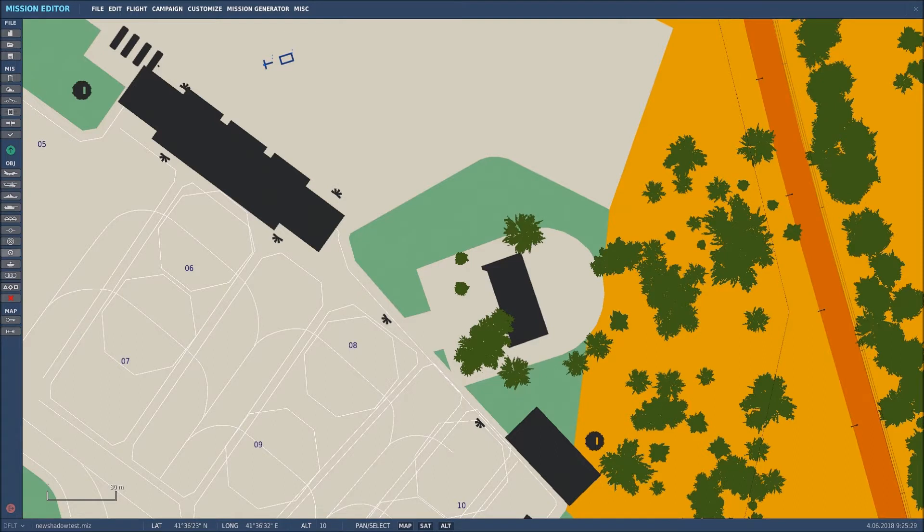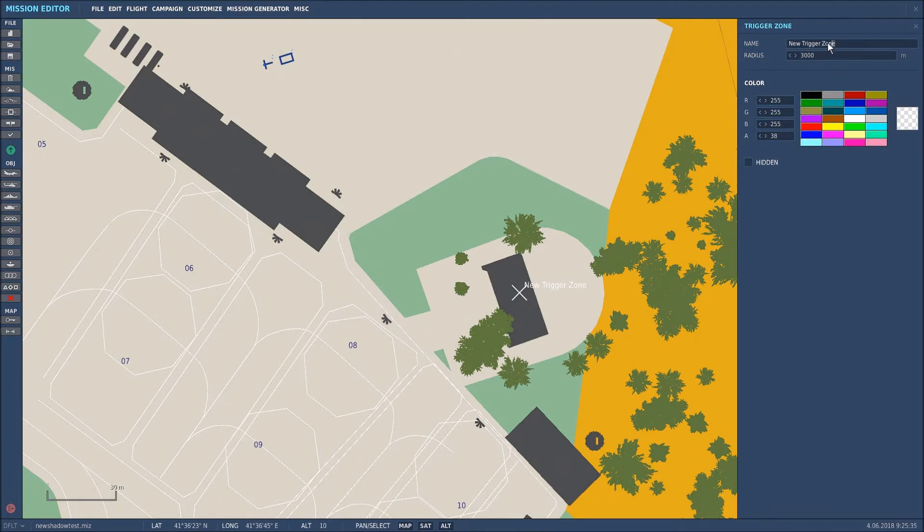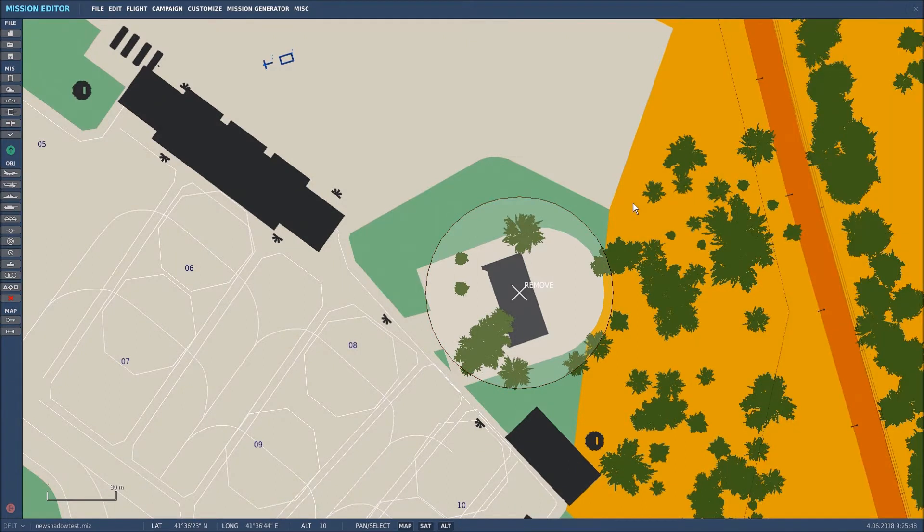Back in the mission editor, the first step is to create a zone - that's very simple. Click on the site and I'll call the trigger zone 'remove'. I want to remove all those items, so I want the trees and the buildings gone. I'm going to size it down to around about 40 and leave it the same color. That's the remove zone created.